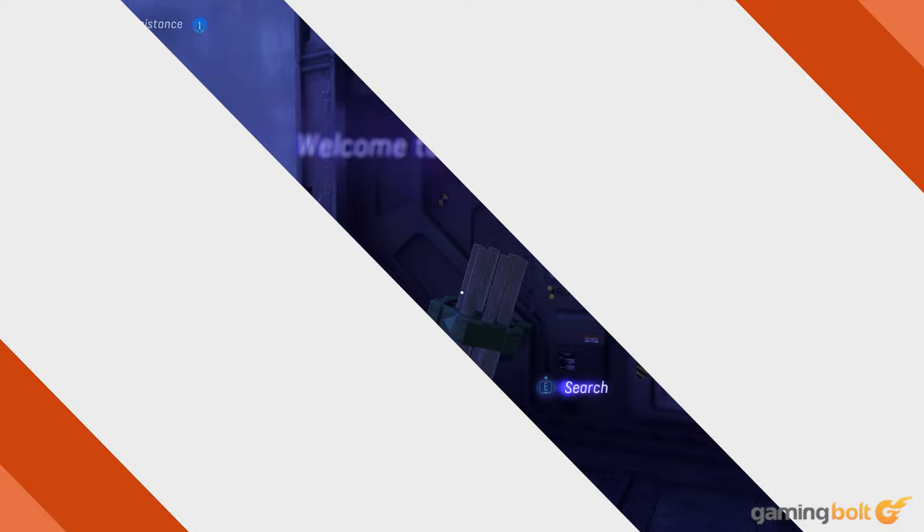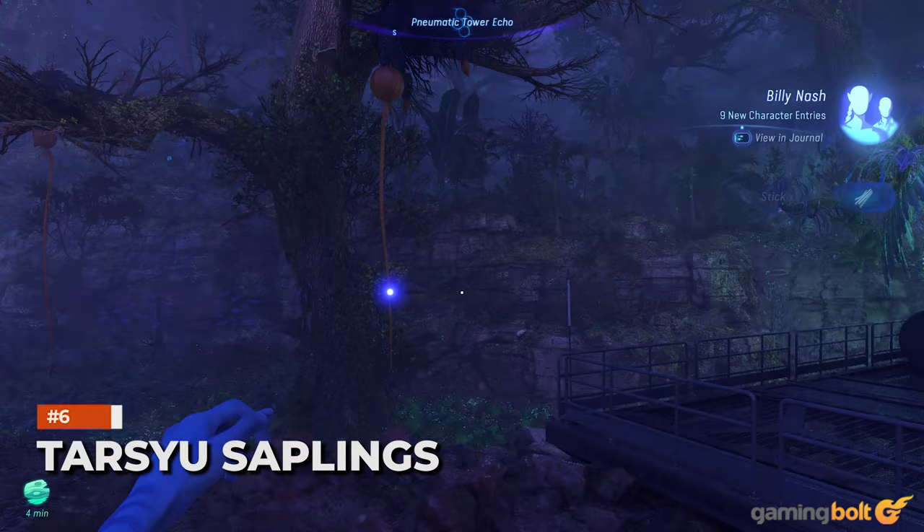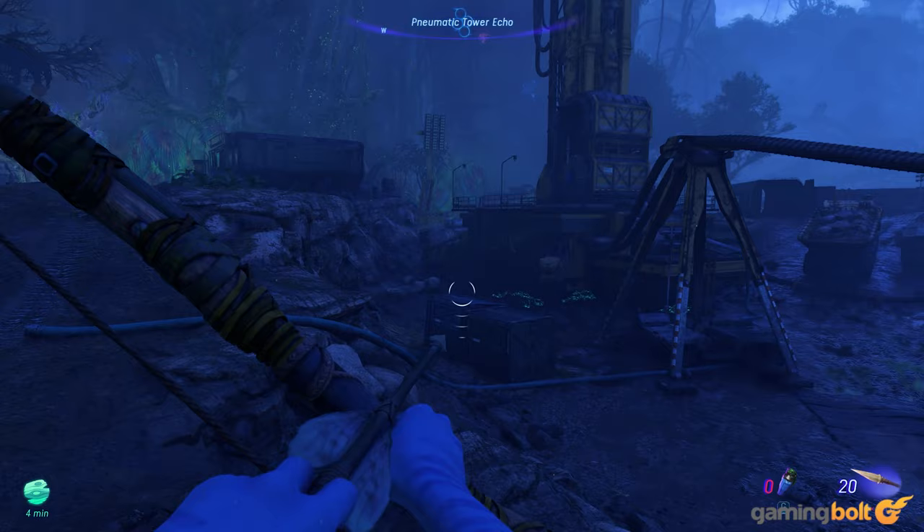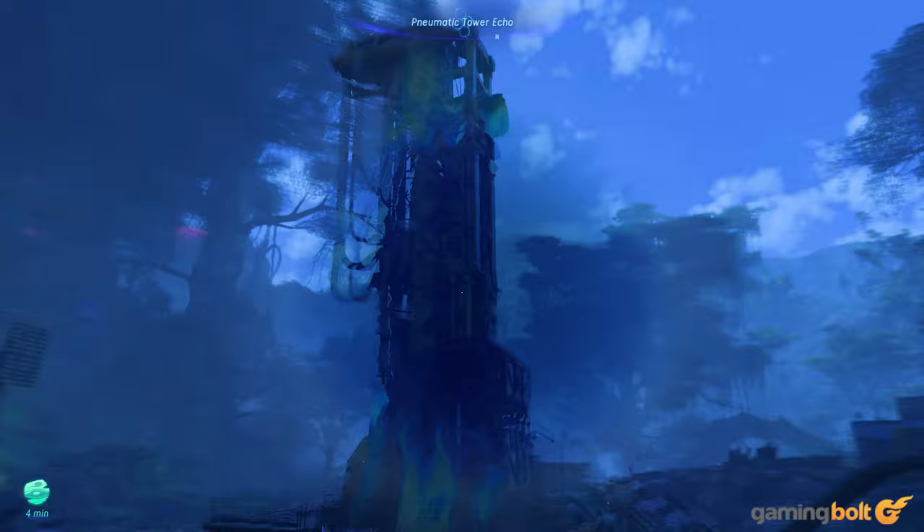Tarsu Saplings: Tarsu Saplings are essential since they grant skill points, and every skill point spent will increase your power moderately. While traveling, a faint glow will appear in your peripheral vision. Following it will often point you towards a Tarsu Sapling or Belsprig, if not some other discoveries. If you want to ignore them and return later, they appear on your map, helpfully denoted.